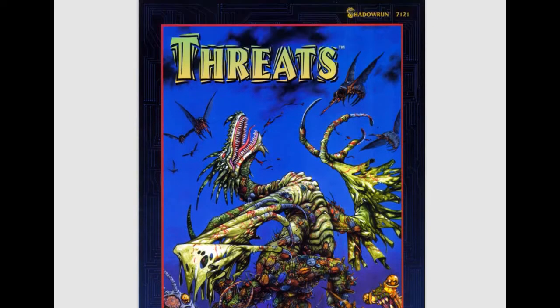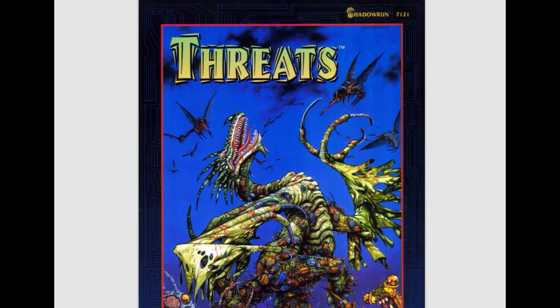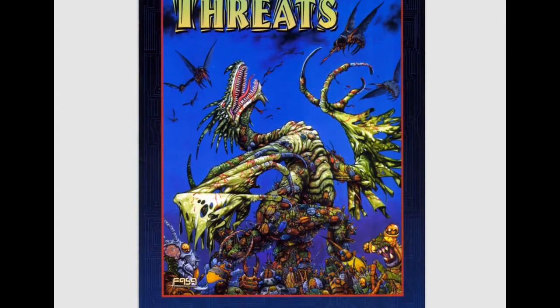Threats basically talks about some of the conspiracy theories in the sixth world. There have been several iterations of the Threats book over the years — this one from second edition, then Threats 2 for third edition, and fourth edition had another book I think called Conspiracy Theories or something like that. I'm sure fifth and sixth edition have had their books dealing with conspiracy theories too, because how could you not? It provides some really great adventure ideas, great conspiracies, and also really great artwork.